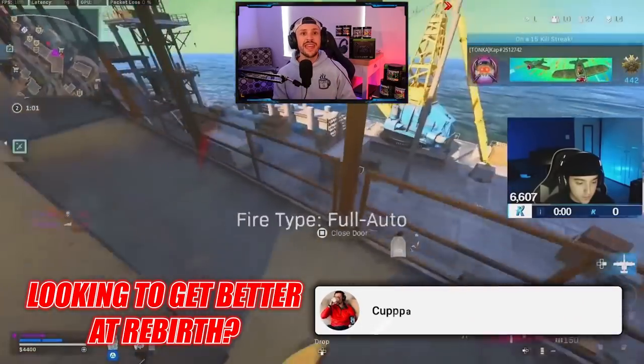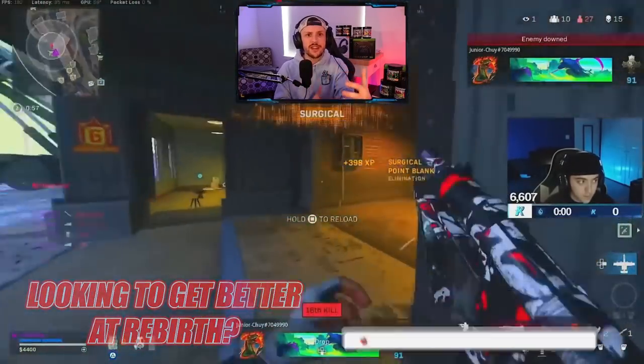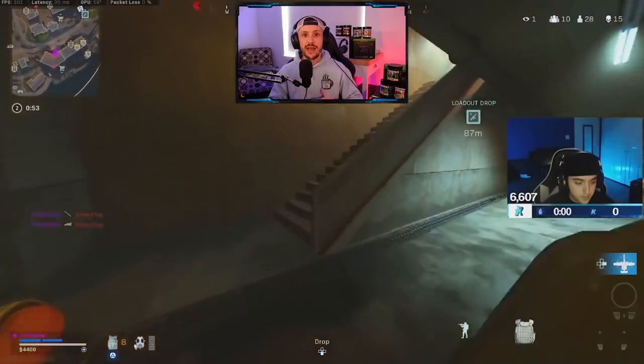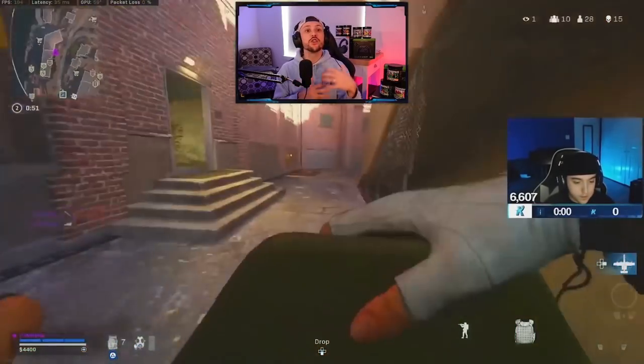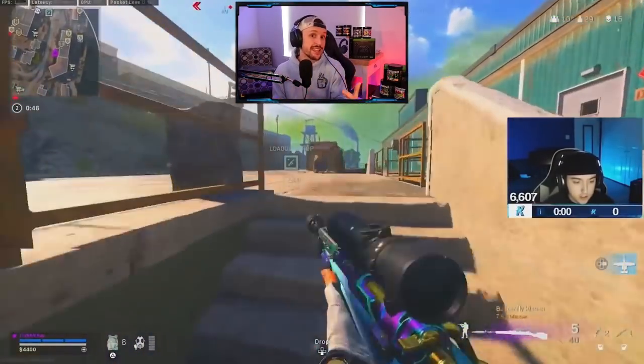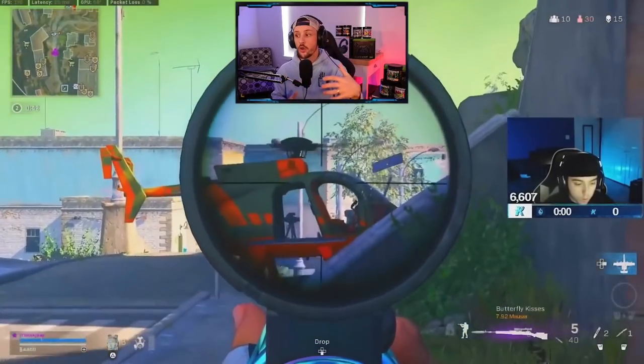Situation number one is going to be to kick off a fight. You're in a situation where you're rotating, you need to get into a building — you're going to use that sniper to get that down, which is going to buy you time to push into that building, buy you a little bit of time to rotate. Situation number two is the obvious one, which is to get a down and a thirst. That's the main use of your sniper, especially at those longer ranges.